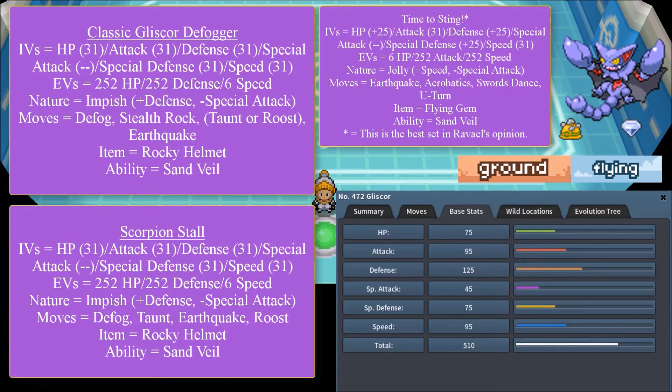Why Rocky Helmet and not Leftovers? We need to go back to why you want to run Gliscor. Gliscor has an excellent Defense stat, and normally you pop it in front of offensive attackers — most notably Conkeldurr, assuming it doesn't have Ice Punch, or Garchomp on its physical Dragon Claw variant. Rocky Helmet is great because if the Pokémon touches you physically, it takes chip damage. That is why Gliscor is excellent with Rocky Helmet.